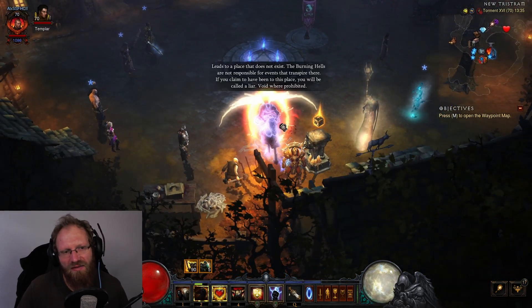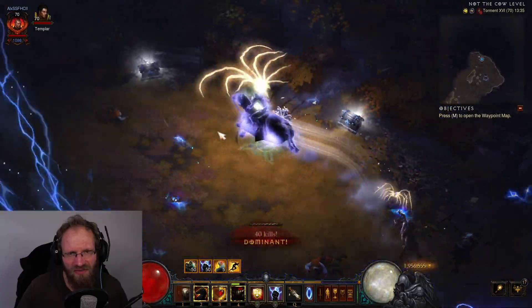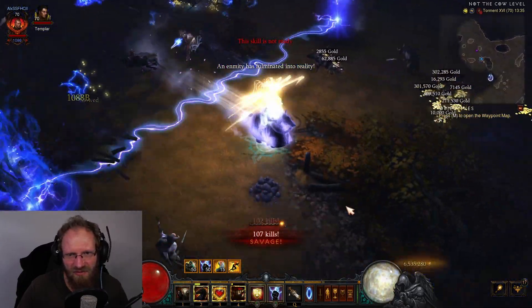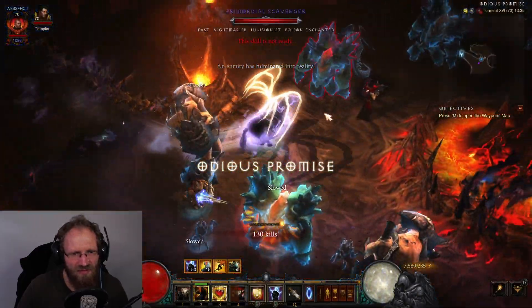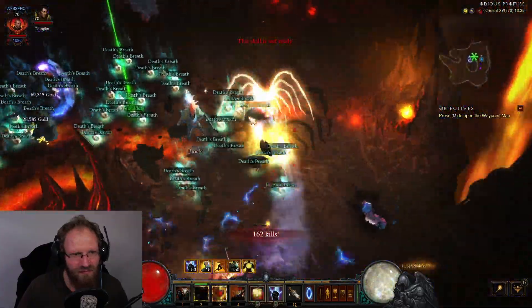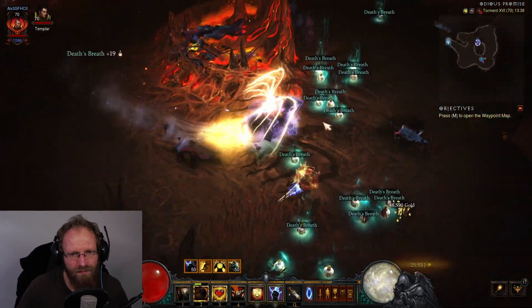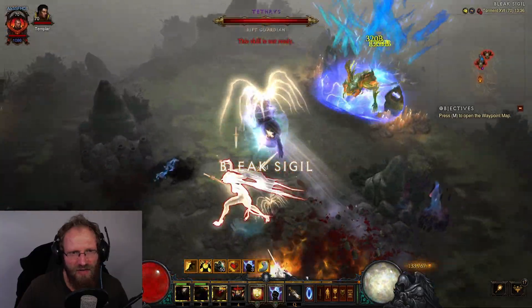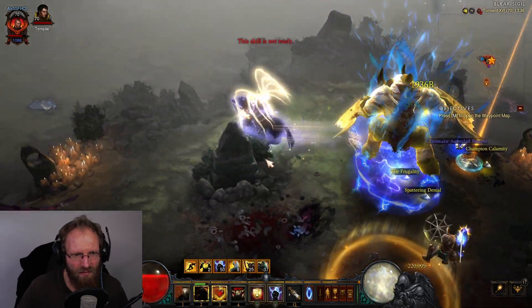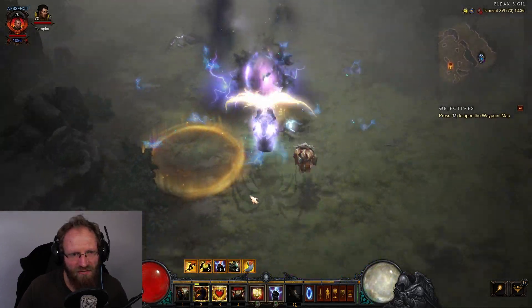I go back into the cow level - usually I get two or three visions of enmity from there. If the portal is closed you can go to the same zone, like Halls of Agony - if you had one there and haven't cleared it yet, there's also a chance you get another one. There is another one that spawned, and we go right in. Here you see a lot of blue packs - they drop a lot of death's breath. We have rift guardians again so we're going to get some keys, and there's another boss and another three keys.